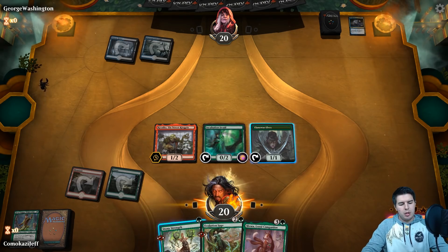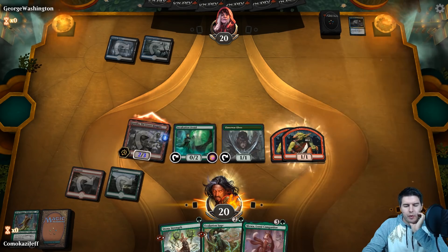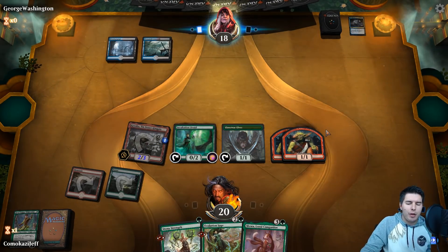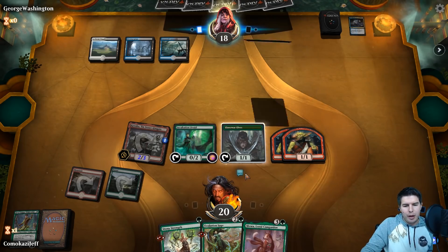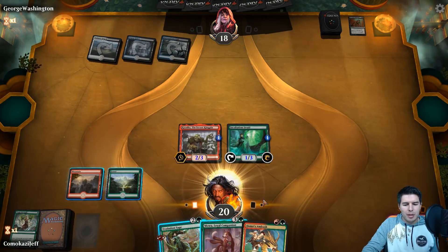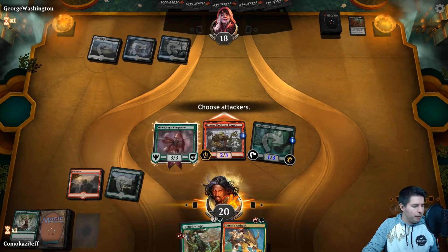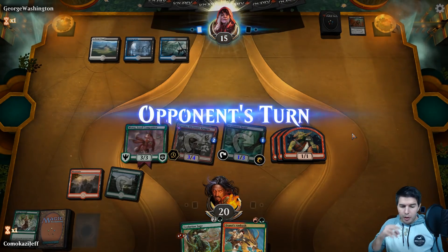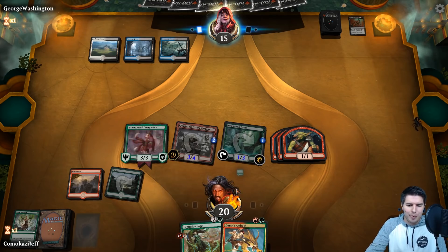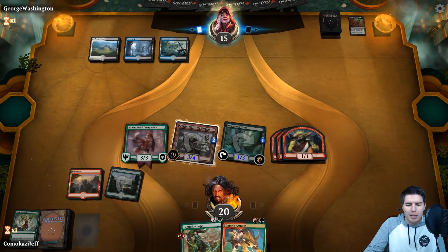Swing in with Kranko. Stony Strength on Incubation Druid so it survives any Cry of the Carnarium — we have lots of mana now. Domri's Ambush — let's play Mawu and swing in to fill up our board again. A board wipe would be really annoying. Maybe I should have held back, but we needed to get stuff out before we ran out of lands. We're just hoping they have targeted removal instead of ways to answer all of this.